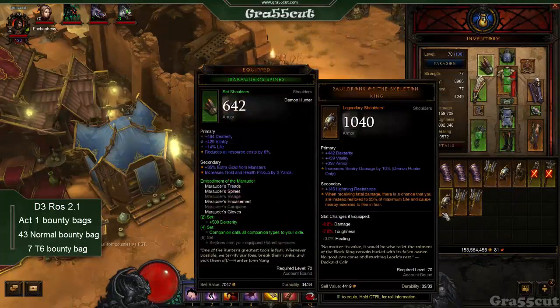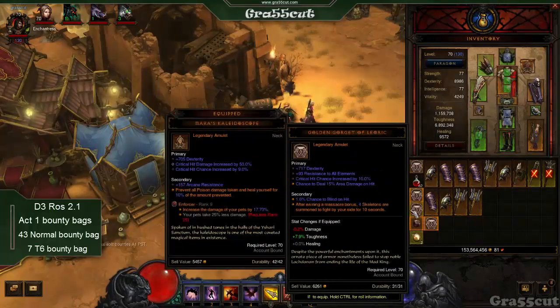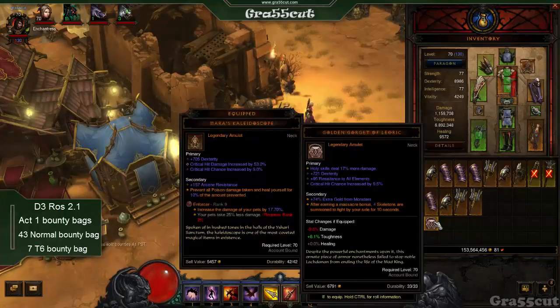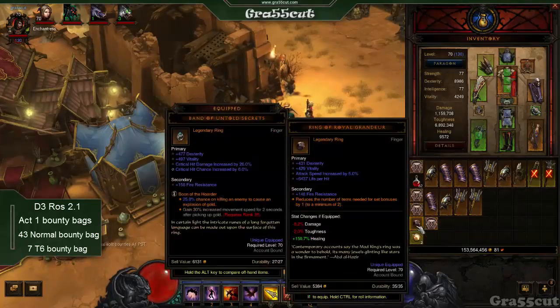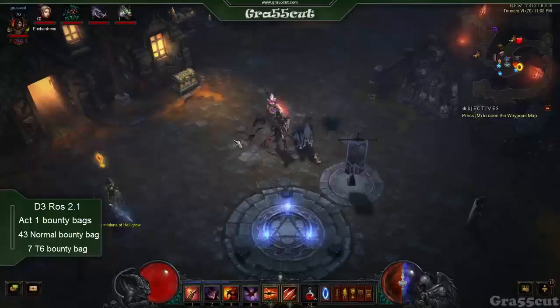On T6 it's 100% drop rate. I'm not sure what the other torment levels are, but it is much better than normal. So if you can do a higher bounty run to get these bounty bags — you've got to do the five bounties in the act, the ones with the exclamation marks, complete them, and then go speak to Tyrael.